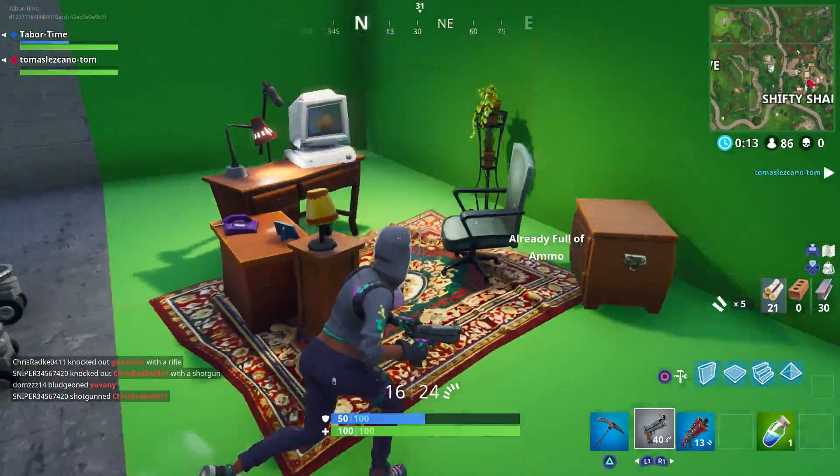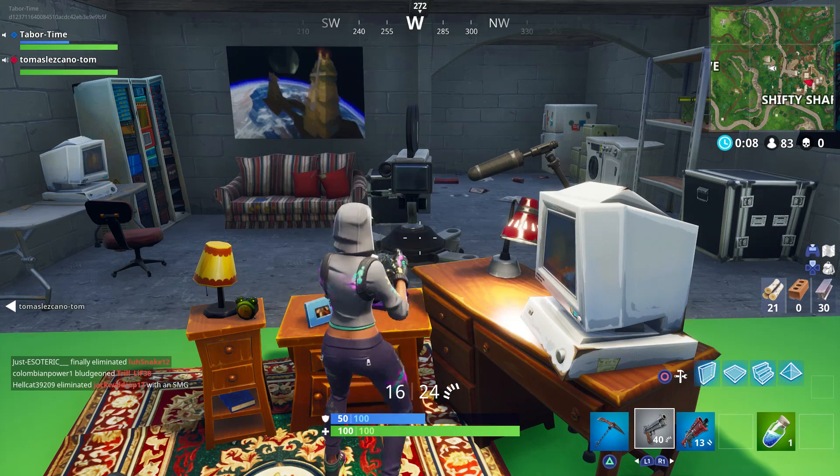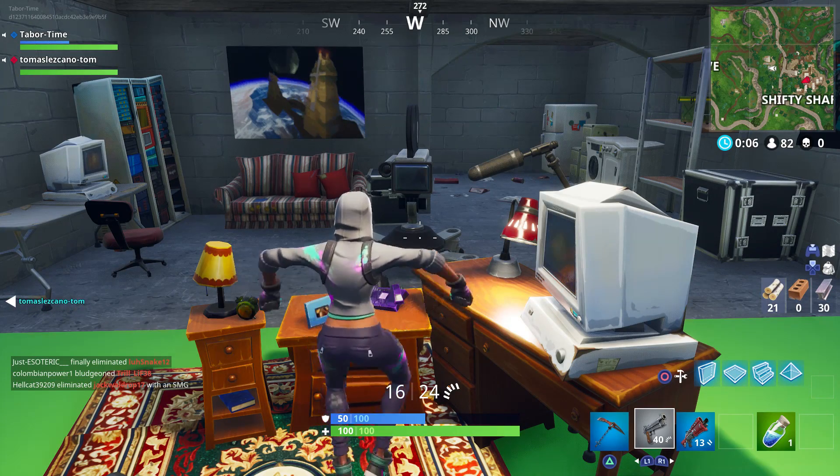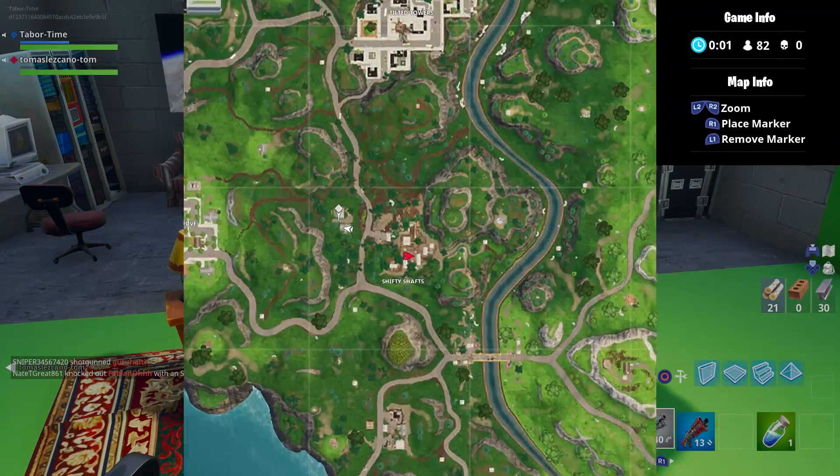First up is the newly revised White House next to Shifty Shafts. If you go to the brand new basement here, you'll find the streamer's bedroom complete with a green screen and a computer desk. The camera is facing both these items, which is where you want to dance in front of.